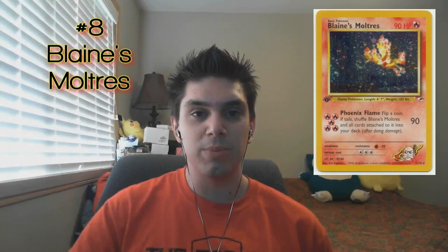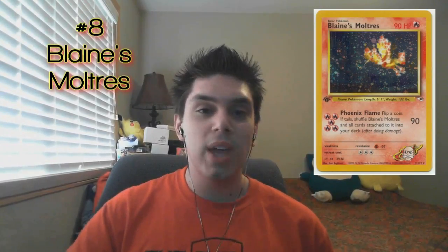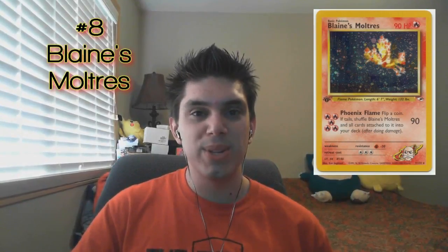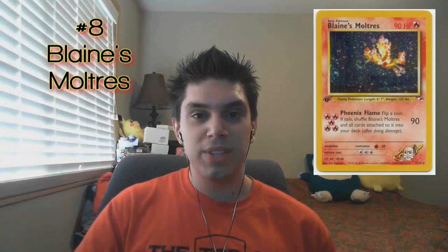But there's some text there — you have to flip a coin. If it's tails, you have to shuffle Blaine's Moltres back into your deck with all 5 energy. So you would spend 5 turns powering up this awesome Moltres, finally get it going — you're probably losing by now because you spent 5 turns powering this thing up — then you send it out to attack Phoenix Flame, flip a coin, and it's tails. Your opponent kind of chuckles as you shuffle it back into your deck. 50% of the time, you have to shuffle it back after spending 5 turns powering it up. I don't know why you'd ever play this card — it's just setting yourself up for failure. Blaine's Moltres comes in at number 8.